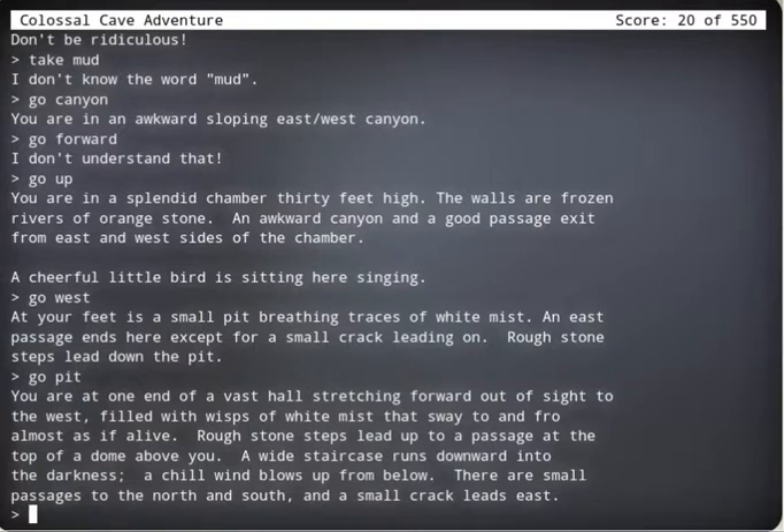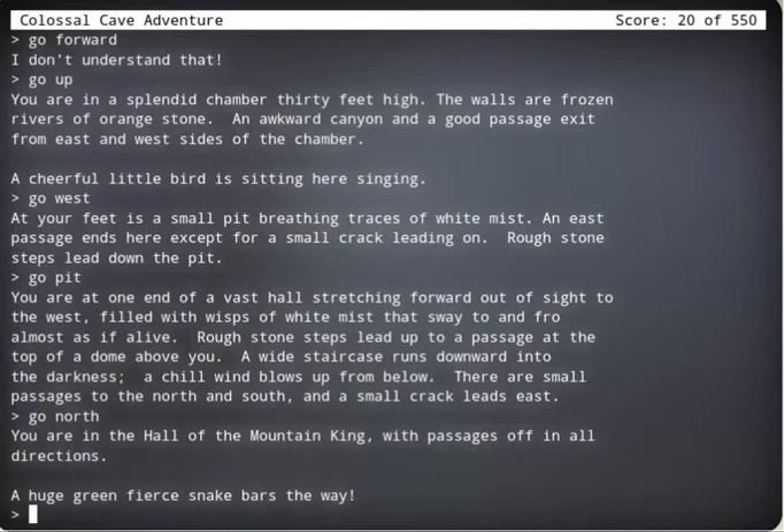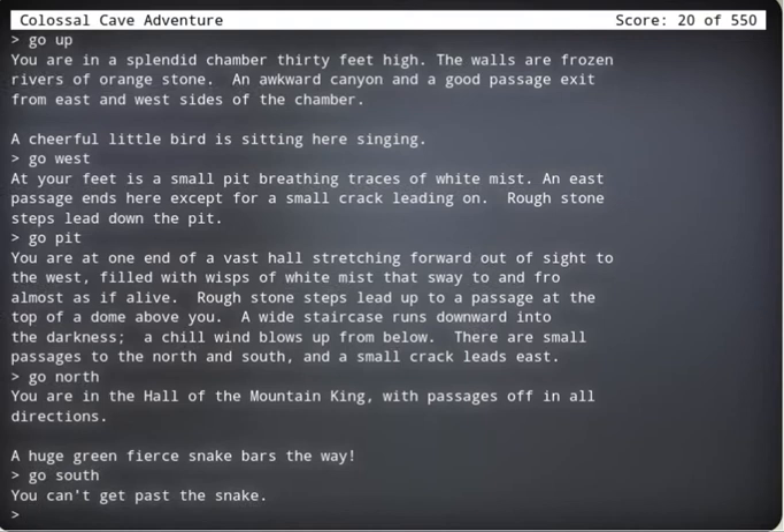Rough stone steps lead up to a passage at the top of the dome above you. A wide staircase runs downward into darkness. A chill blows — there's a small passage to the north and south. Go north. A huge green fierce snake bars the way. Okay then. We're in the Hall of the Mountain King — the passage is off in all directions. Go south.